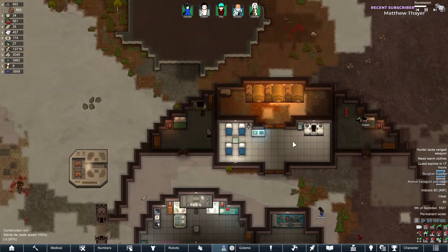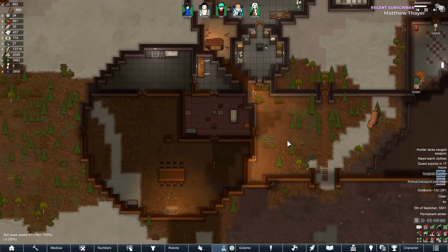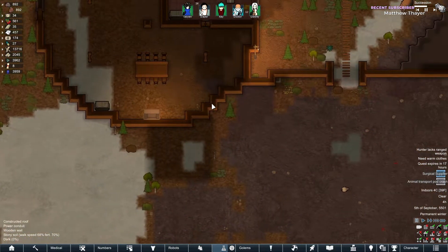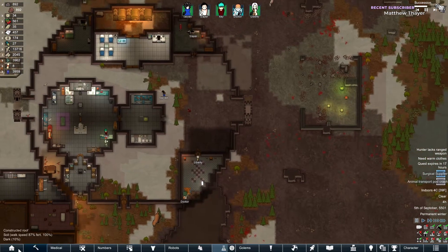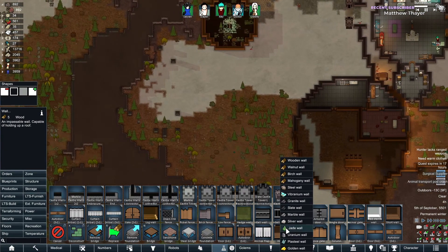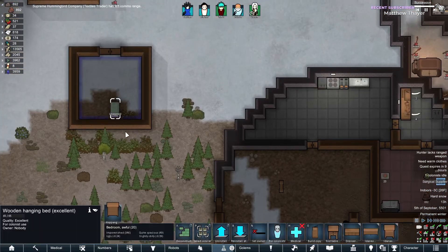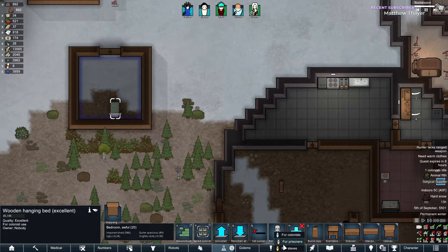We can't even put the prison in here — put it in the kitchen area. We'll do a couple of things with that prison. Just gonna have a quick wooden wall. All right, awesome — for prisoners.